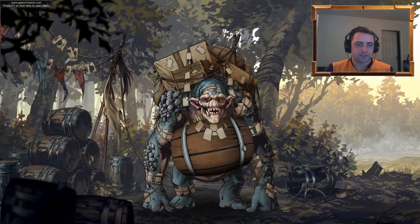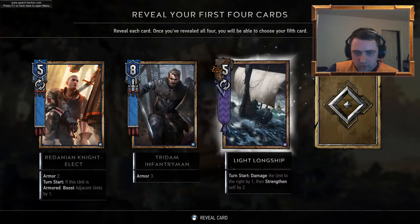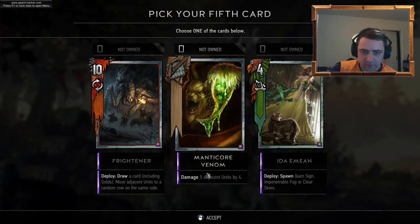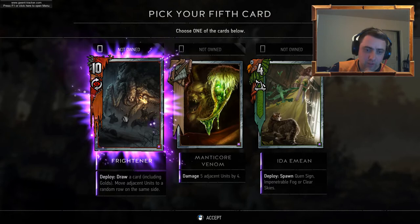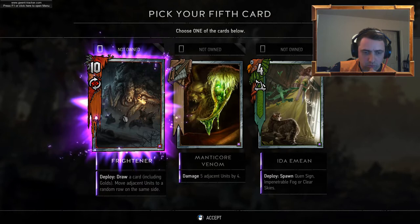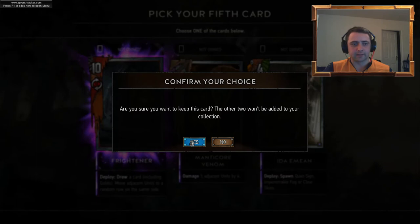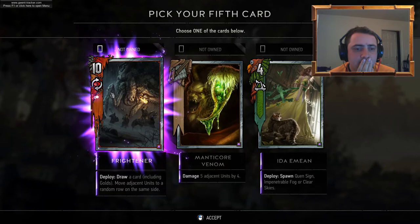Five more kegs to go. All duplicates I think — oh, hello. We've got the Premium Midi — 5 adjacent by 4. Ranticore Venom or Frightener — draw a card including gold; move adjacent units to a random row on the same side. That gives you some card advantage there if I'm right — I like that. Oh, it's a disloyal — yes, I like that.